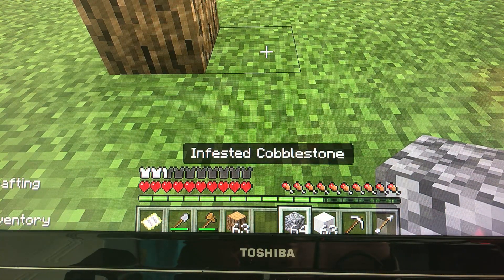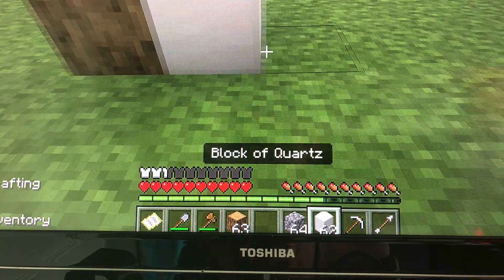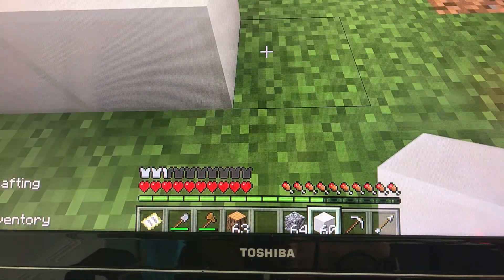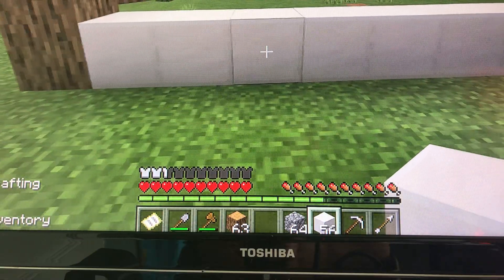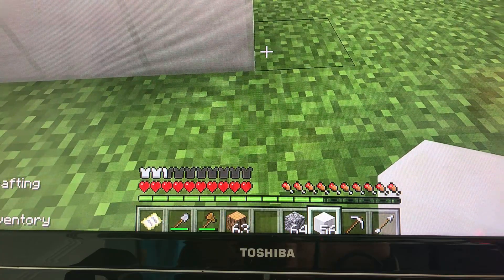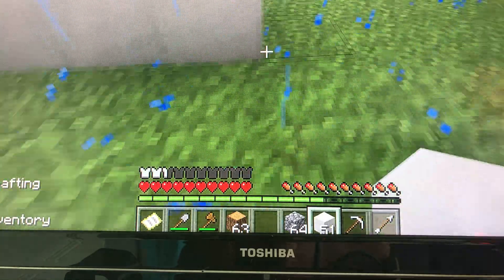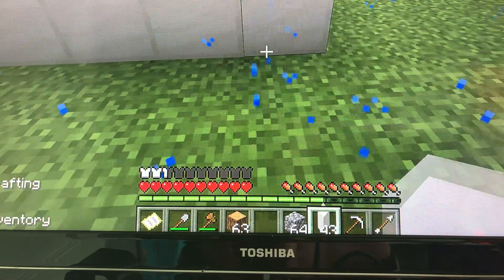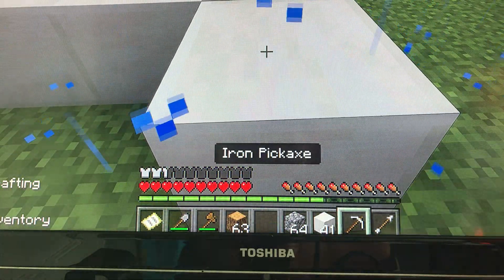quartz blocks, 64 cobblestone as well. You want to lay out — we need to move, we need to do this. So how many are here? You need to lay out seven for now, and count eight, nine, ten... so you want 22.